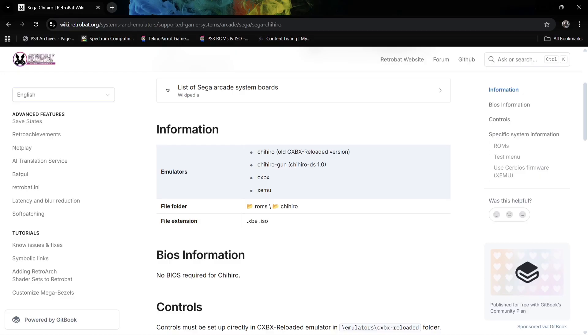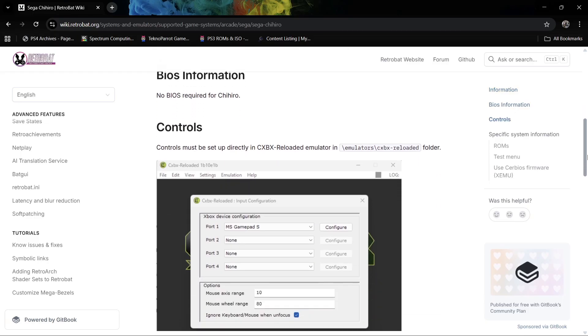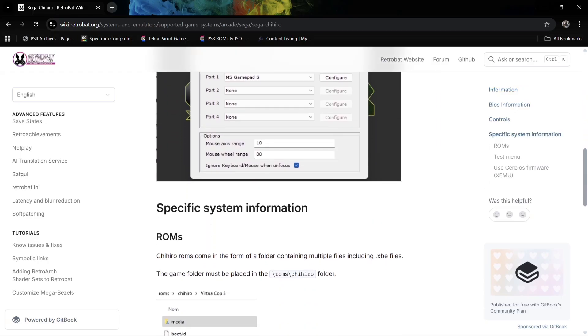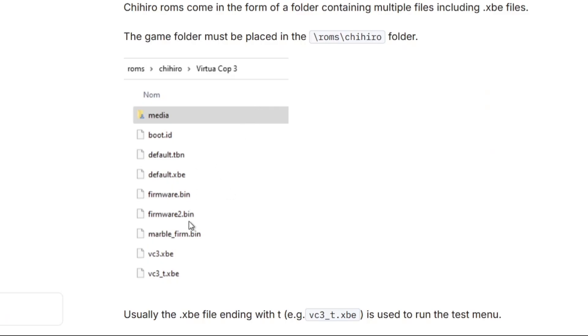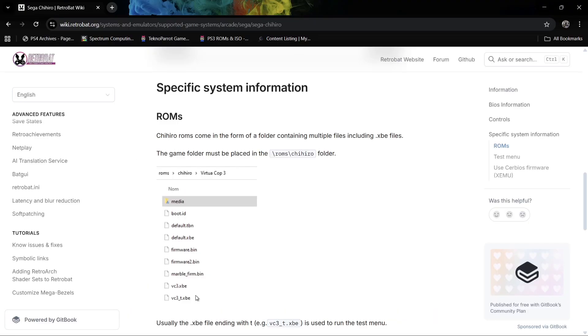We've also got Chihiro emulation itself, which is actually the old CXBX Reloaded version. Scrolling down a touch more, we've got some more information, and it tells us to place the games within the ROMs Chihiro folder. It's asking us for games with those file types, and as I was saying, they've been an absolute pain to find.